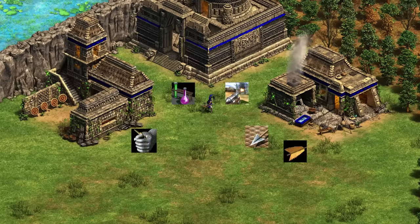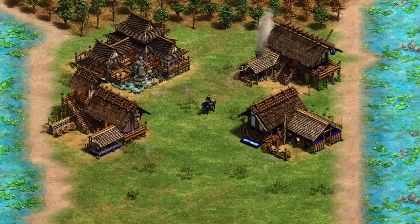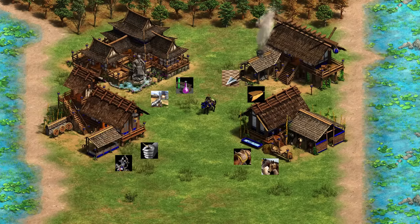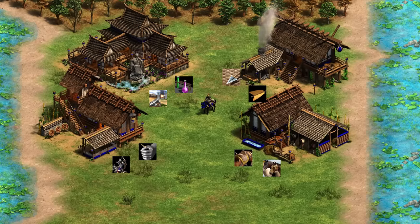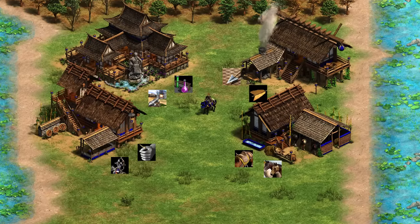Next, we've got the Mayans with the Plumed Archer, upgraded exactly like an Arbalest. Then we've got the Mongols with the Mangudai, upgraded exactly like a cavalry archer. The Mangudai has a bonus damage against siege, which is probably its best characteristic — making it shred Scorpions and Siege Onagers and letting it snipe Trebs even in the late game. Mangudai is super solid.